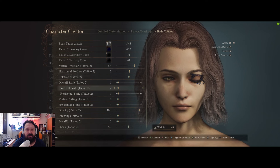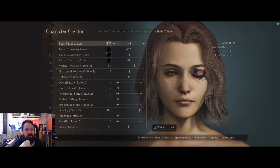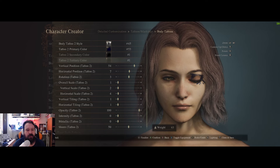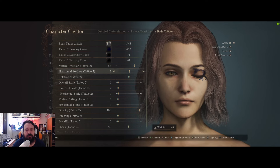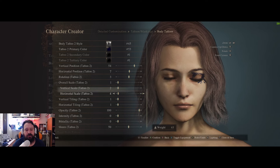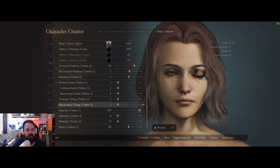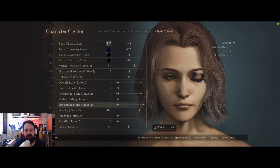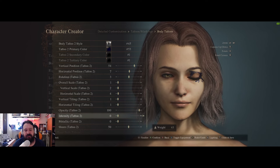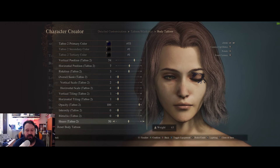For the second tattoo: style 45 — this one goes on top of her eye. Primary color 53, secondary and tertiary color 1. Vertical position 54, horizontal position 7, rotation 3, overall scale 1, vertical scale 2, horizontal scale 4, vertical tiling 1, horizontal tiling 1, opacity 100, intensity 0, metallic 0, sheen 50.